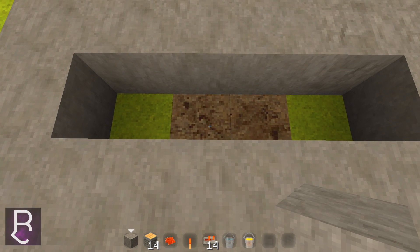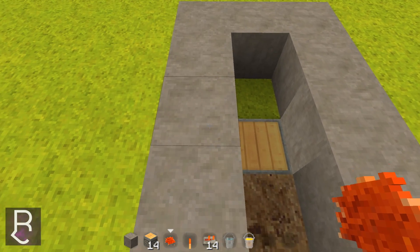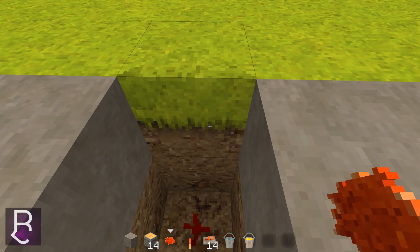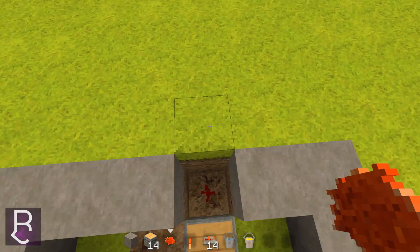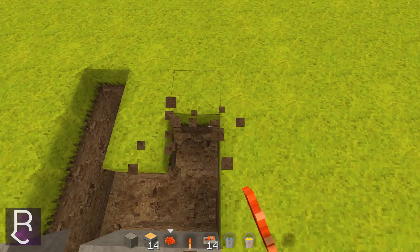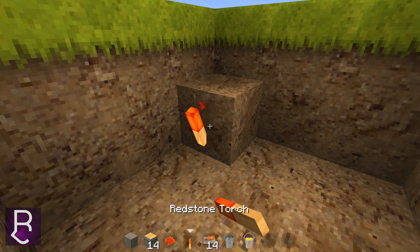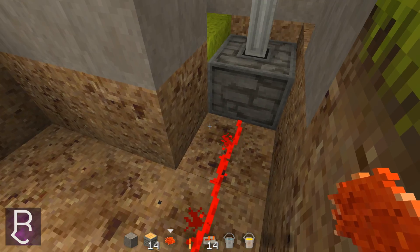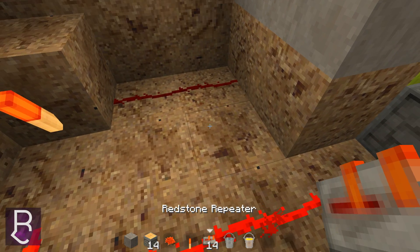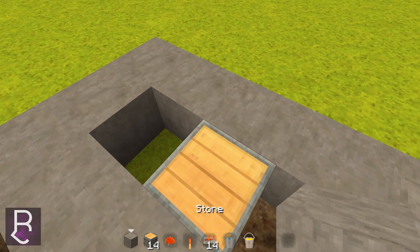We're going to want to delete this block right here and put down one piston. Now we need to make a repeating circuit, so delete down right here by 2 and put redstone. Right here we're going to make a 3x3 pit, so we'll dig out by 3 and then over by 3. On this last one, just delete the top block. Right here we'll place our torch, and then we'll place down our redstone trail leading to this piston, and then 2 redstone right there. If we get a repeater, we'll place it down right here and put it on 4 ticks delay. Now our piston is moving up and down and it looks very nice.